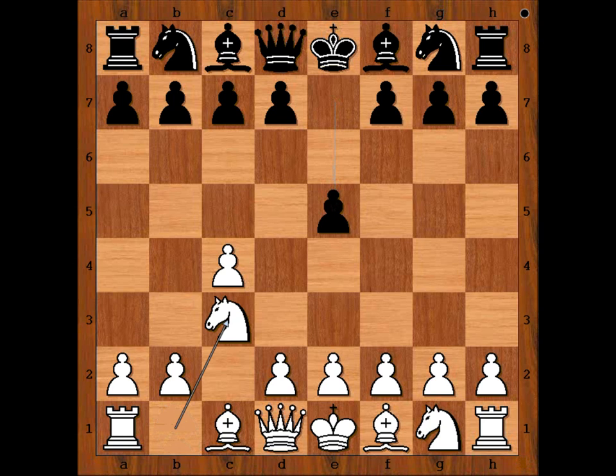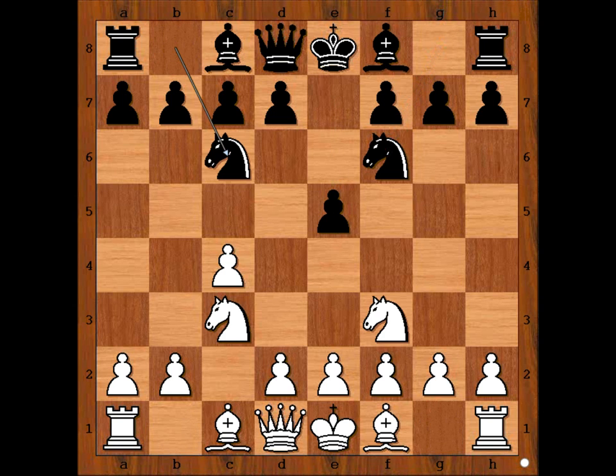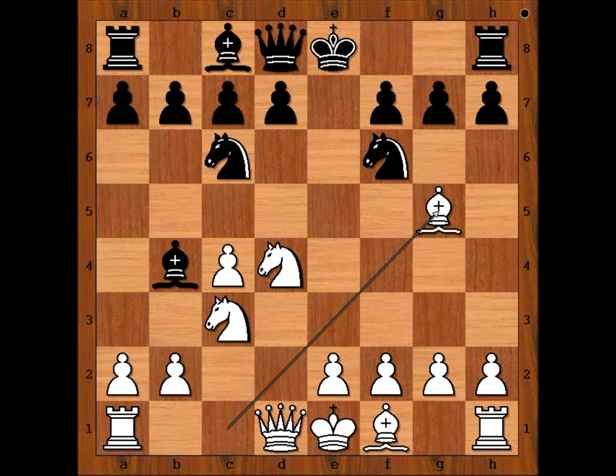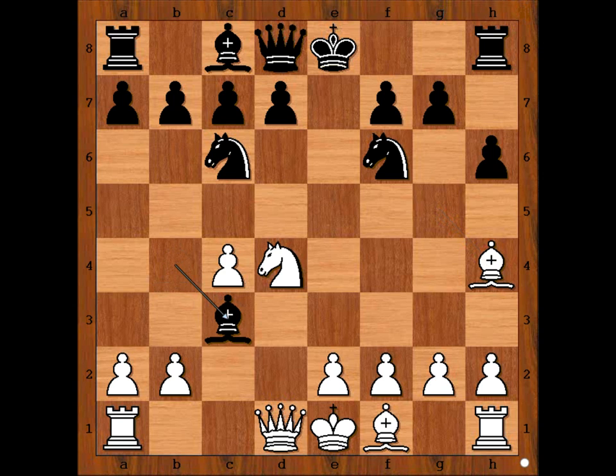Botvinnik played Nc3, Nf6, Nf3, Nc6, d4, exd4, Nxd4, Bb4 — pinning the knight — Bg5, pinning the knight on f6, h6, Bxh4, Bxn, inflicting damage on the pawn structure. Pawn takes bishop.